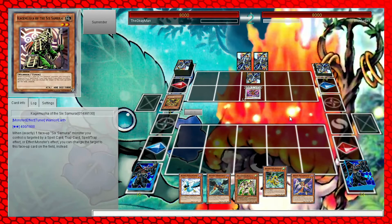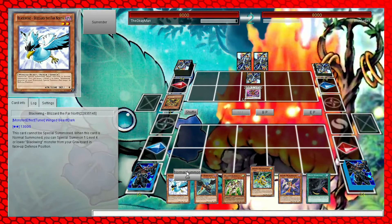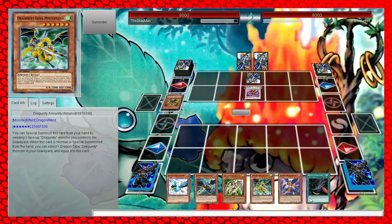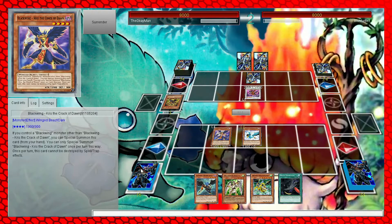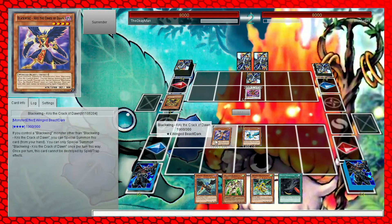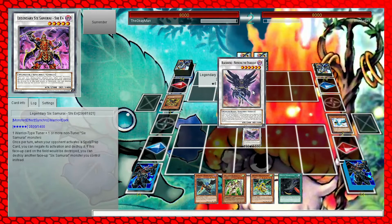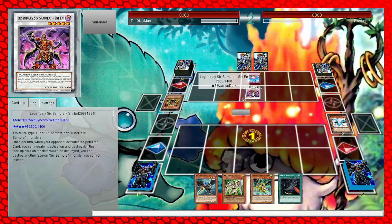We've got no targets for Blizzard and it'll just get negated anyway. Blizzard - special summon. Eachine's going to go bye-bye! We want to attack over with Mistletown but we need to check the attack. Is that 2600 or 2500? It's 2500. Oh, now we don't have enough. We've lost, boys.